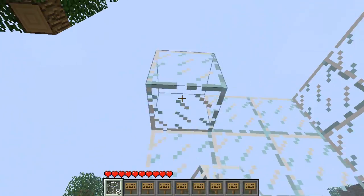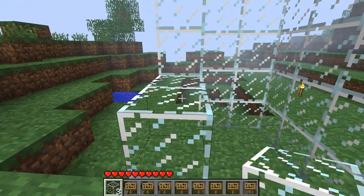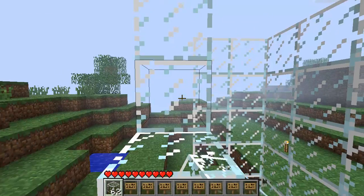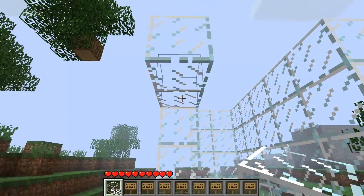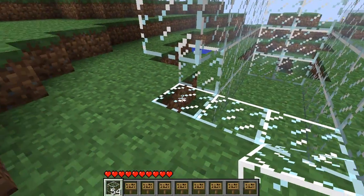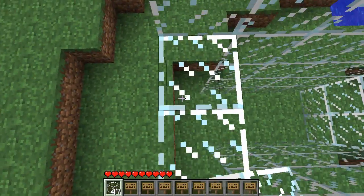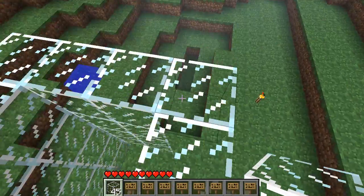You need a lot of eggs because the chances of spawning a chicken — I believe it's one in eight, so for every eight eggs you throw you'll only get one chicken. I believe it could be wrong, if I'm wrong please tell me because I don't want to give false information. Once you've done the frame like this, going five high, you'll also need some signs as I'll show you now.